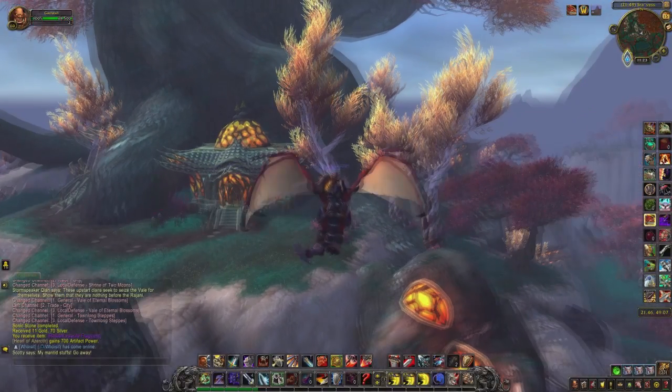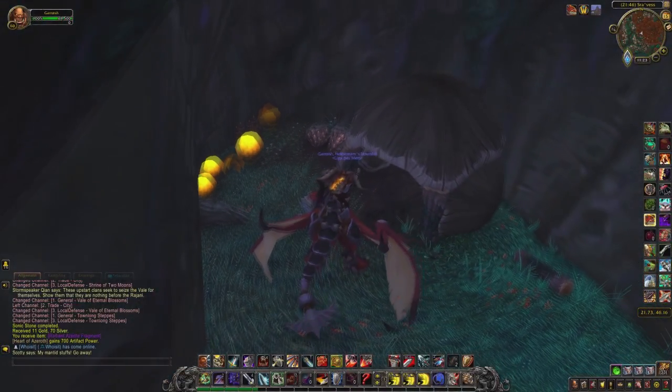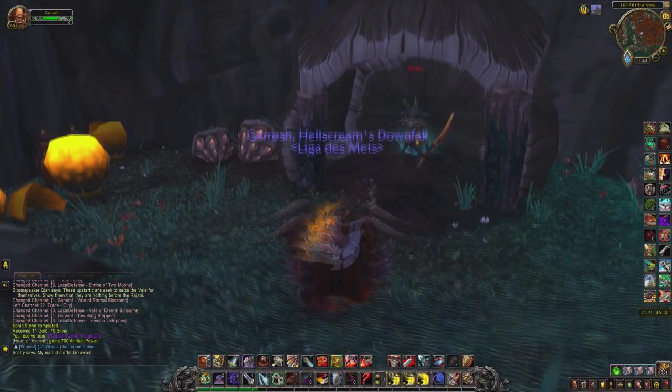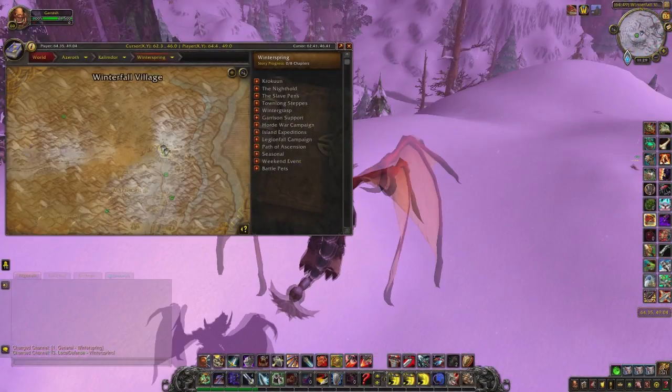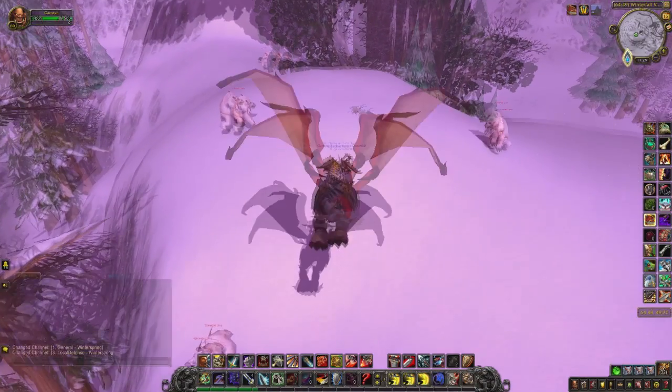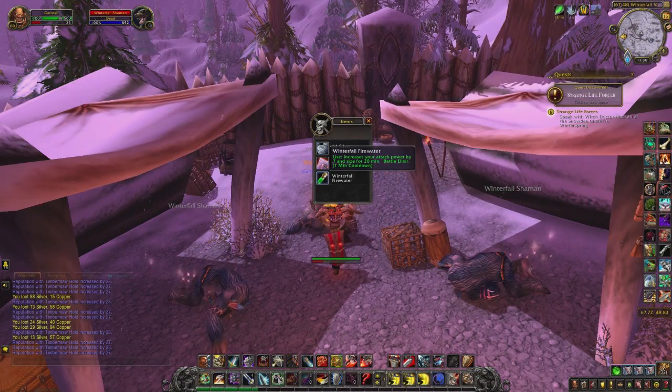Scotty's Lucky Coin drops from Scotty on the western island in Townlong Steppes — he is under a big tree behind the house and it has a 100% drop chance. The Scroll of Intellect can obviously be bought from the auction house, and the Winterfall Firewater drops from a fur bolg in Winterspring.